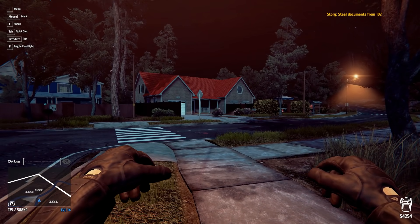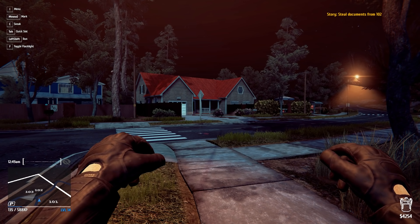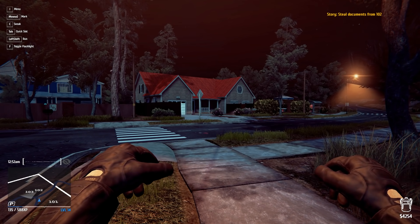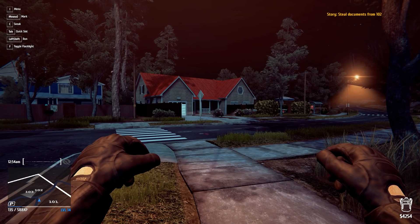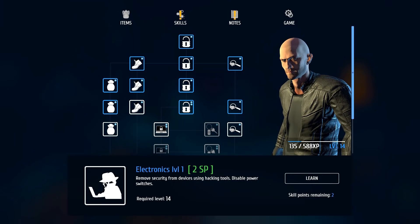Alright squad, listen up — it's currently 12:46 AM and we have a very important mission. We have to go to house 102, directly across the street from me, and steal some very important documents. I did do some stuff off camera.